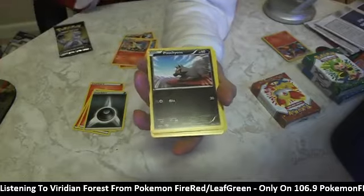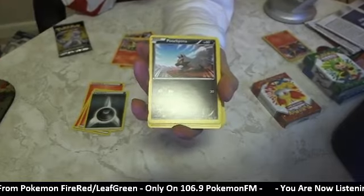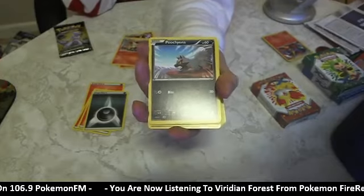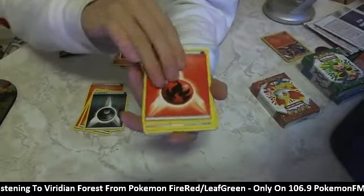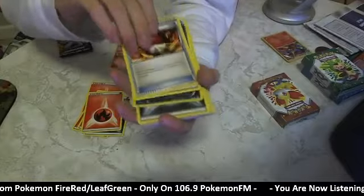Poochyena! I have not seen a Poochyena card in so long - I don't think fifth gen had any. It is absolutely awesome to see a Poochyena card pop up, which means there better be a Mightyena card in this deck. If there is, I'm gonna go absolutely hyper. Fire energy, Fennekin, Pokeball.